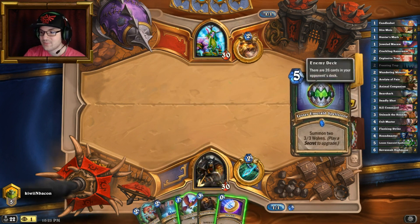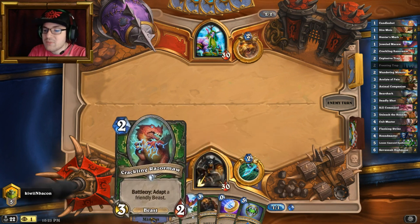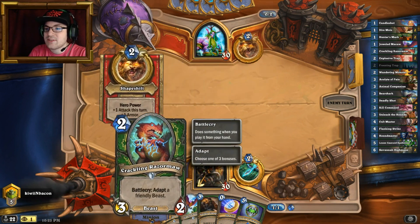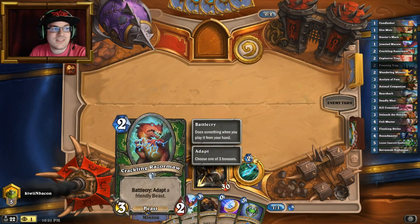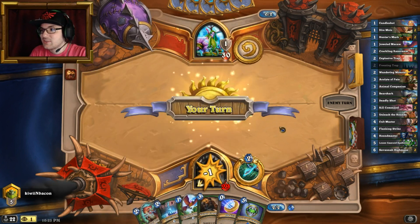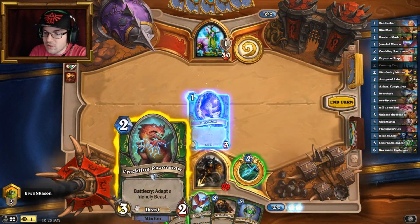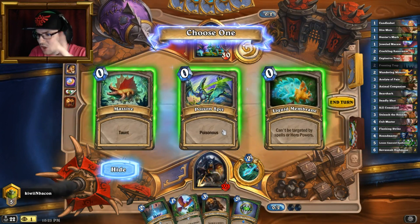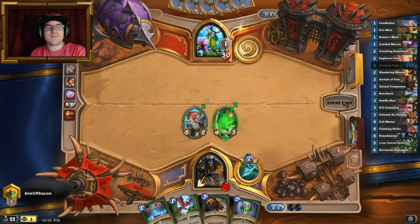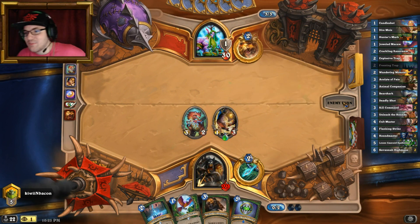I'm going to wait — you guys are going to understand. I'm not playing my Macaw right now. I'm going to Jeweled Macaw, coin, Razormaw next to it — because he could have killed it right here; I want to proc this. So coin, Razormaw — 100% better. Poisonous minions are scary so he's gonna want to kill it.